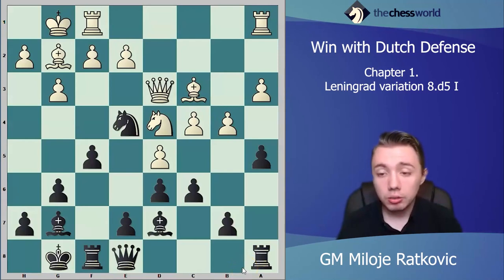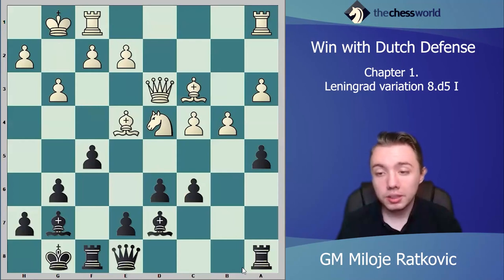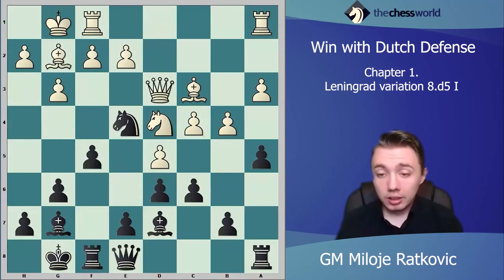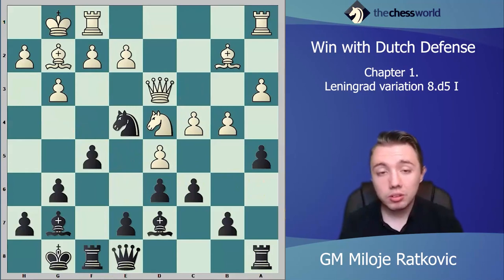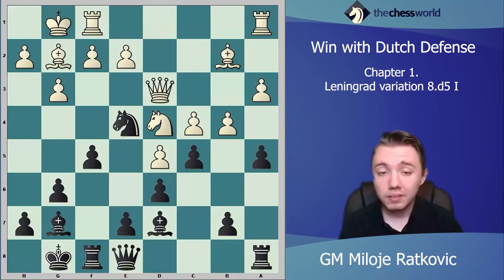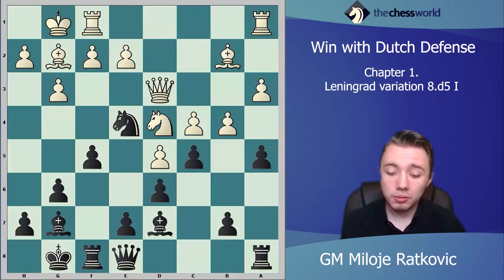White can also play dc6, and after bxc6, white can now take on e4 — but it's almost the same: you do the same double attack because you're attacking the c4 pawn and also threatening bishop h3 with taking on f2, so you will immediately take back material and obviously be better. Instead of dc6, white can also play bishop b2 — this is the safest move for white, not wanting to accept the sacrificed pawn. After bishop b2, we play c5.